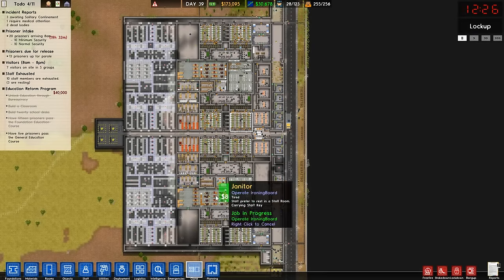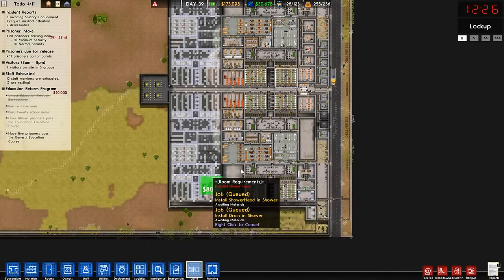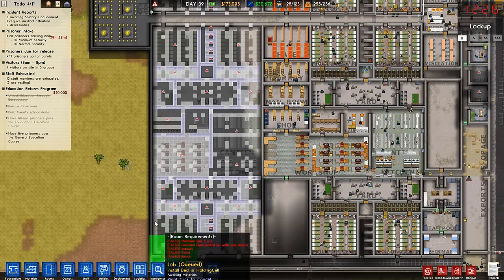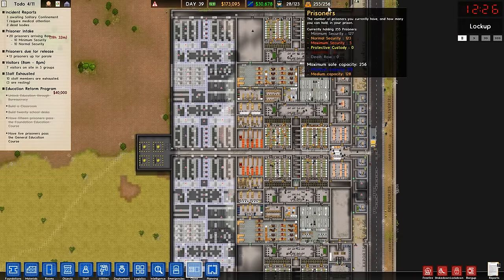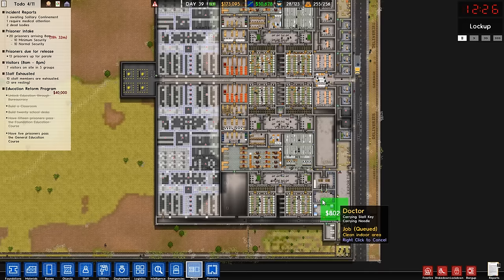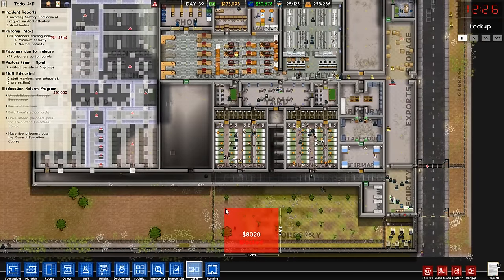Welcome back guys! I've just finished cloning this entire section of the prison — the whole thing: cells, yards, common rooms, workshops, kitchens, the whole nine yards. We're going to be taking our capacity up from 250 prisoners to 500 prisoners in one go. This is a huge amount of work for our workmen to get done.